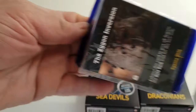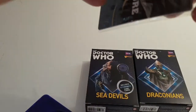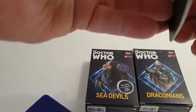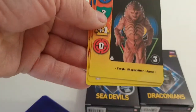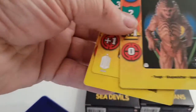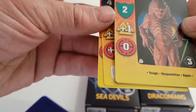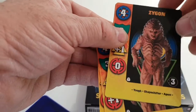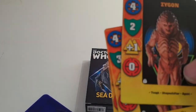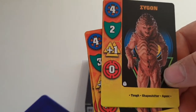Looking at the cards first: we have four Zygon cards because one of them is an adventure card. We have the Zygon — Tough, Shapeshifter and Agent — with a move of four, a resilience of two, a melee of plus one and a range of zero. And then we've got a Zygon Elite: four, two, plus one, and plus one on his range.